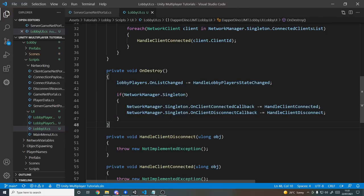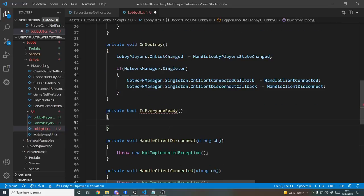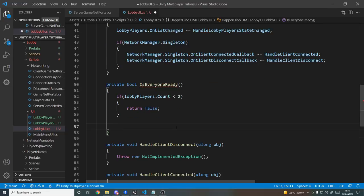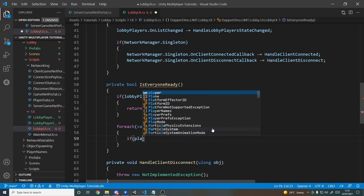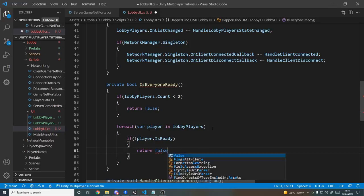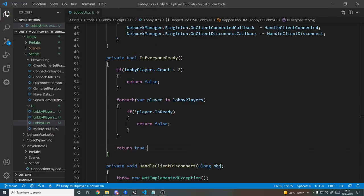We create a private bool IsEveryoneReady method. First, if lobbyPlayers.Count is less than two (our minimum), return false. Then we loop over each player in lobbyPlayers — if any player is not ready, return false. If we reach the end of the method, it means we have enough players and they're all ready, so return true.